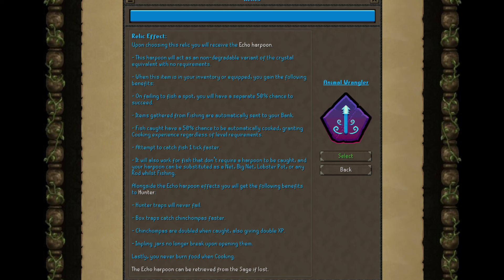So the auto cooking and the faster fish catching — it's interesting because if you are not interested in maxing, you can value this relic higher because you have easier access to food. I kind of like this relic. If you like to PVM a lot and you don't want to spend a lot of time sourcing your food, this relic solves a lot of stuff for you. However, if you have access to the Warrior's Guild, you can just buy your food. Then we have a lot of hunter buffs, the main one being your Chinchompas doubled when caught. Double chins is very strong.